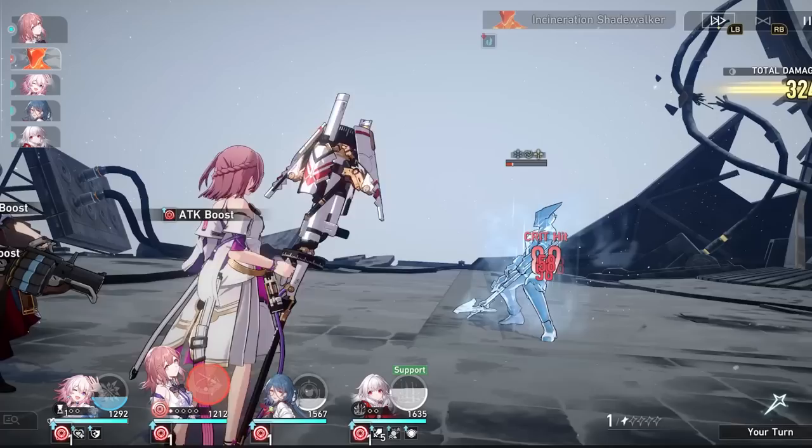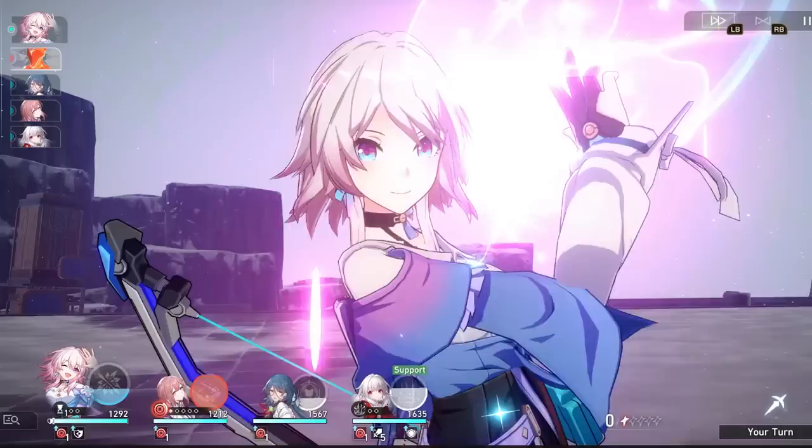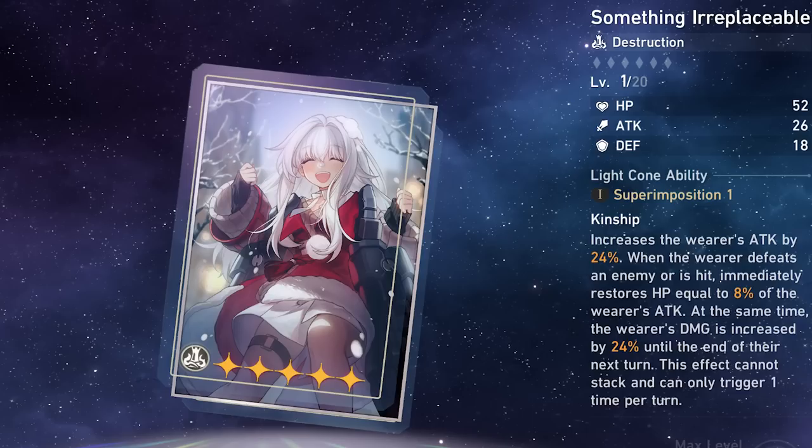Now let's talk about light cones for Clara. Her best option is her signature light cone, Something Irreplaceable. When you use it, you get an attack increase whenever you get hit by an enemy or defeat one, and you also restore some HP immediately based on your attack stat. This pairs incredibly well into her counter mechanic. You also get a damage increase until the end of the turn. It does have a one-turn limit but it has essentially 100% uptime, so you don't need to worry about that.